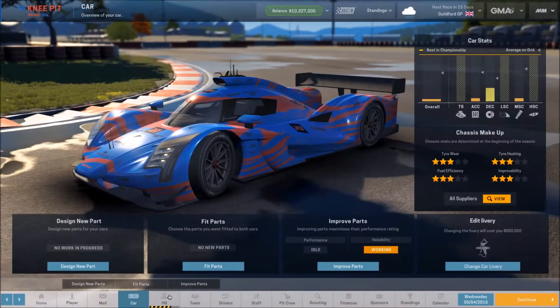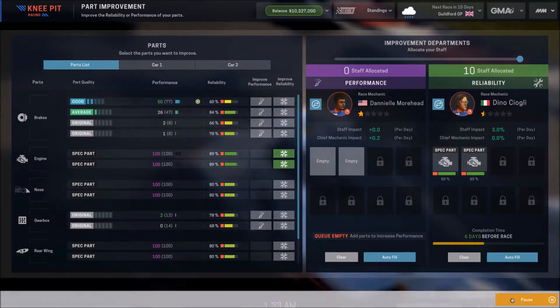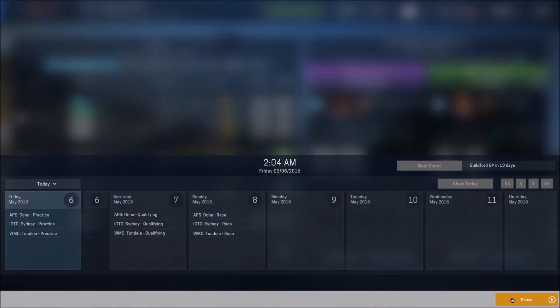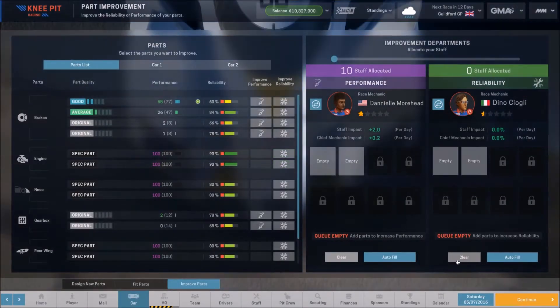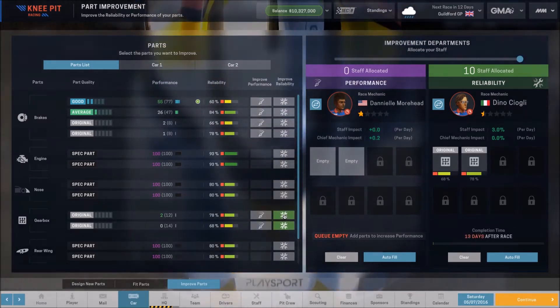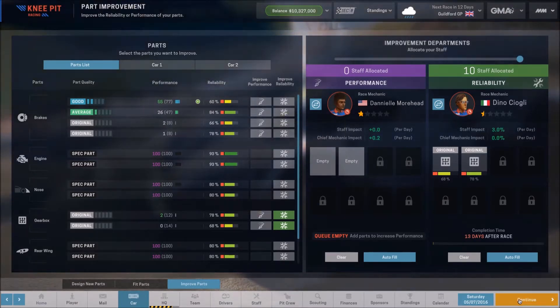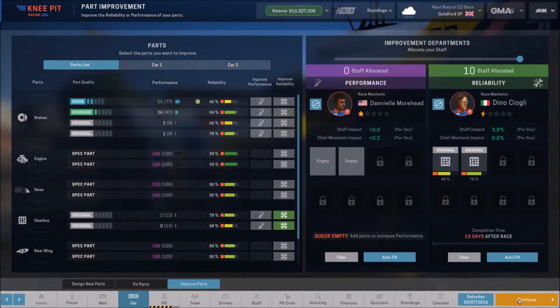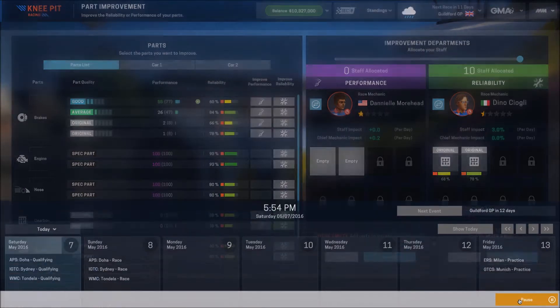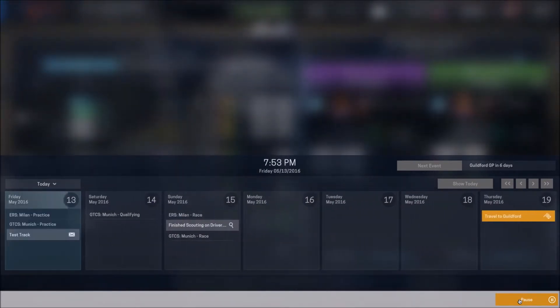Let's check our car and see how we're doing on the engine — 89 and 89. I might let this go another couple of days. Now at 93, that's good enough. I want to work on our gearbox, which is our next lowest item. We'll get back to the brakes, but right now I need to focus on reliability — if we can make it through a race without having to repair anything, that's a beautiful thing.